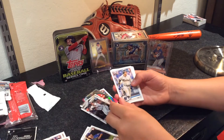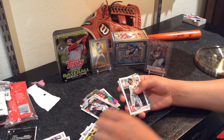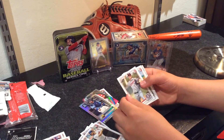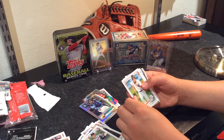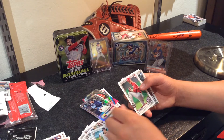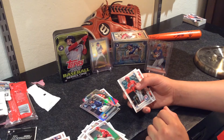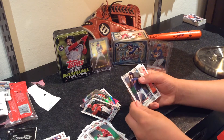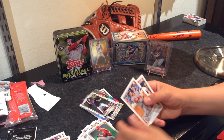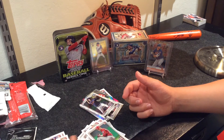Alright, next pack. We got Eason Diaz — put it on the rookie pile — AJ Puck, Bobby Bradley, Ronaldo Hernandez, Jackson Rutledge, Ulrich Bojarski, Mason Denneberg — oh, that's nice — first Bowman Chrome, Bayron Laura, Chris Valmont, Joey Votto, Charlene Castro in his Nationals uniform, and Gleyber Torres.